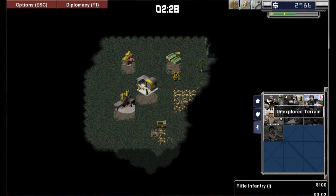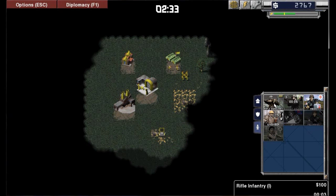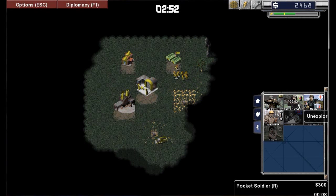Rifle infantry is the most basic unit you can build. It's designed to take on other infantry — it's perfect at taking out rocket infantry, engineers, and similar units. Rocket soldiers are designed for taking on aircraft and vehicles. The medic is something that heals your troops during combat, so you can bring them back to your base and heal them.